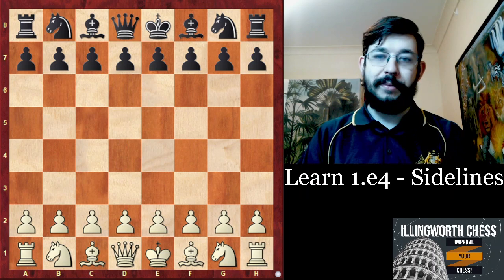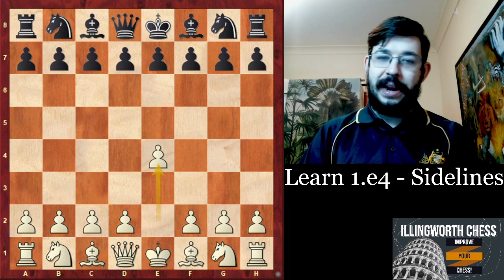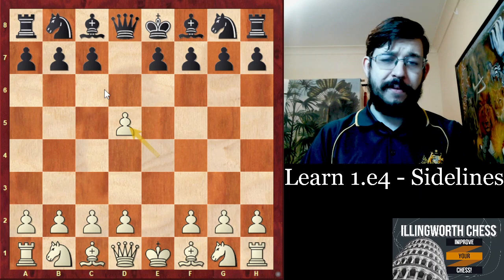Moving on to the next game — this one is a nice one for showing a very simple yet very effective system for dealing with the Scandinavian Defence. If you're playing at higher levels, say 2000 plus, you're probably going to face the Caro-Kann more often than the Scandinavian. But below 1800 or below 2000, I think you're more likely to face D5. So let's see how it played out in the game between Jan-Krzysztof Duda against Vladislav Artemiev in a tournament in 2020 — a blitz game or at very least a rapid game.